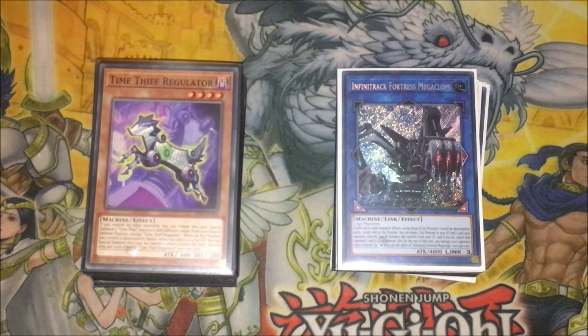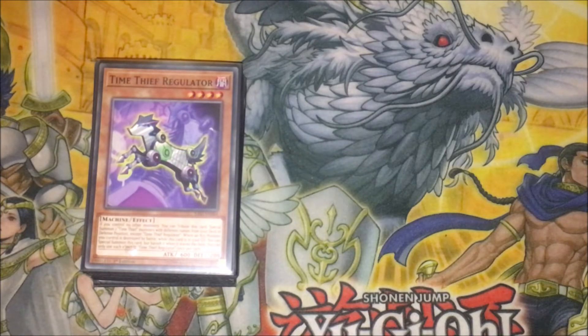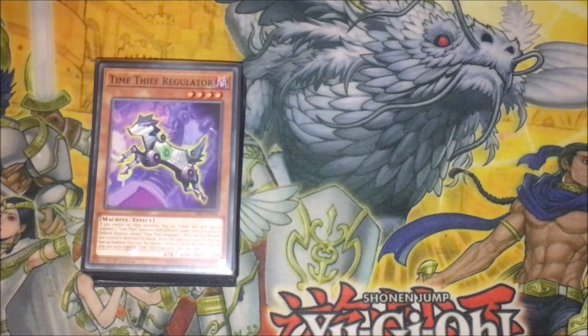Today I have my updated Zoodiac Time Thief deck profile. I was going to do this on my channel, but with the whole banlist thing, and plus I did my profile on Burning Abyss — it's not necessarily outdated, I'm just only playing one Pot of Avarice in the build because Avarice was only at one at the time. But huge changes. Not particularly happy with the banlist. In my opinion I think it's absolute garbage, but that's besides the point. I'm here to give you my updated build to still give you folks a rough idea on what you can play and obviously get some ideas. Any suggestions on my build or card choices, you're welcome to leave in the comment section. So let's begin folks.